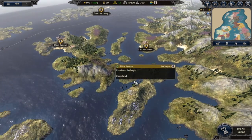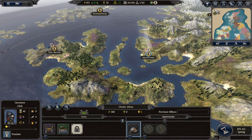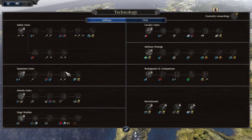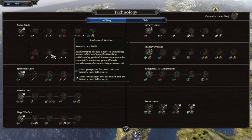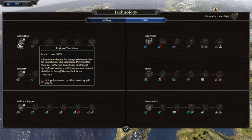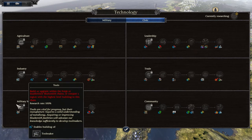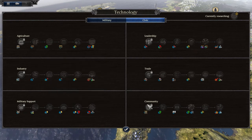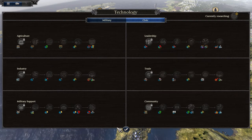Looking at technology — in order to start research we need to unlock prerequisites first. For example, to do military research we need to recruit 10 sword and/or axe infantry units. For civics research we need to upgrade buildings, which is why I've started upgrading my main buildings first. Then we can look at upgrading things like libraries to get leadership bonuses. Let's end the turn.